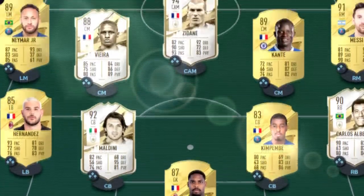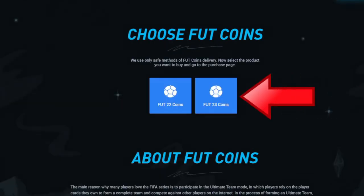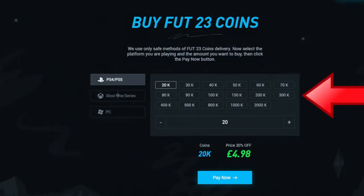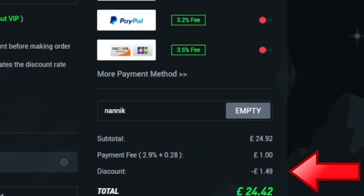Are you tired of playing sweat teams? Make sure you go to Alt-9, select SelectFoot 23 coins, choose which console and how many coins you'd like to buy. Select your payment method and don't forget to add code NANIC for 6% off on all orders.